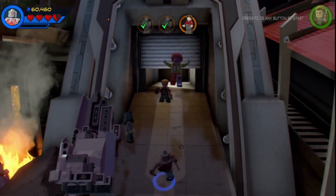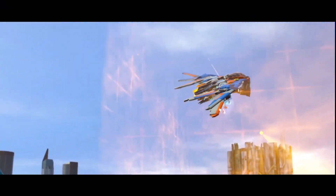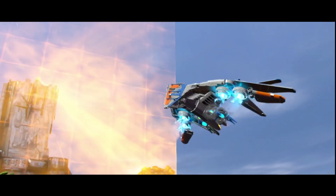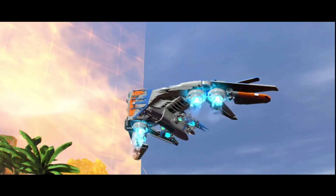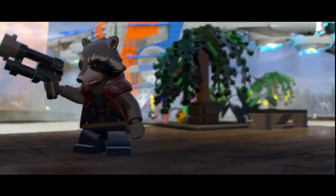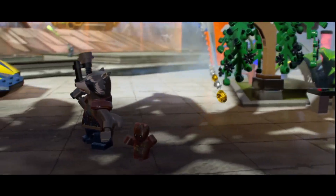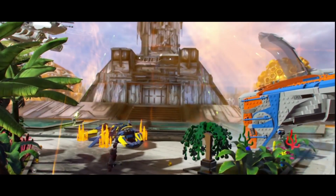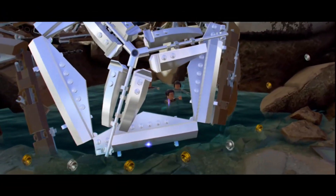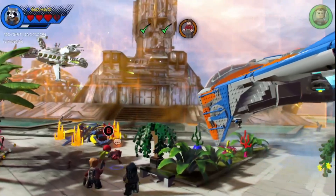That covers the second person. We're now looking — coming to one more. Rocket Raccoon. Alright, what's Rocket bringing us? He's got some future technology. And Baby Groot. Are we playing as Rocket now? Let's go.